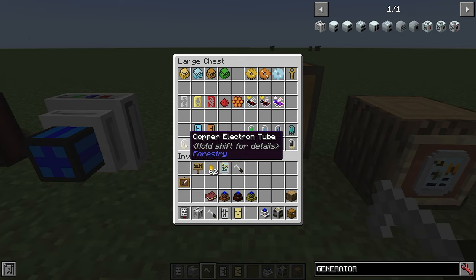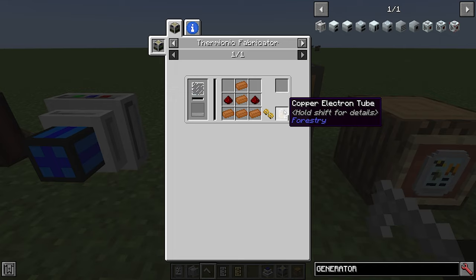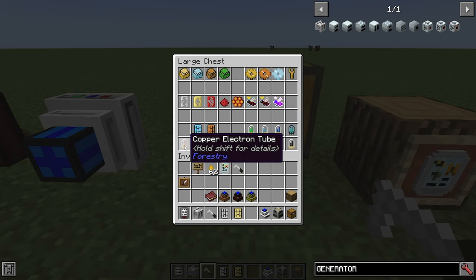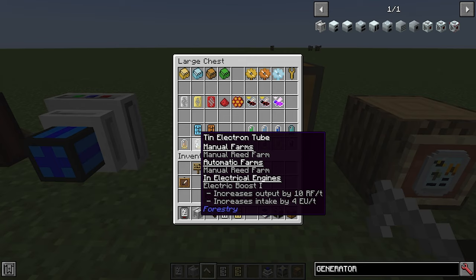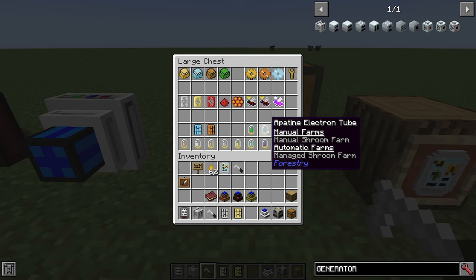You also have electron tubes, made in the thermionic fabricator. The recipe corresponds to the material you want — so the copper electron tube needs five copper and two redstone; the tin one needs five tin, and so on. You can press shift on these to see what they can be used for. For example, the copper electron tube can be used in manual or automatic farms for succulent farms, and in electrical engines it reduces output by 5 RF per tick and reduces intake by 1 EU per tick. The tin is for reed farms and produces a different engine output.